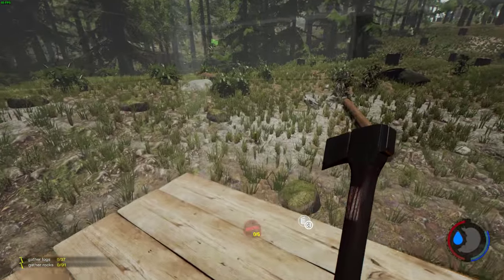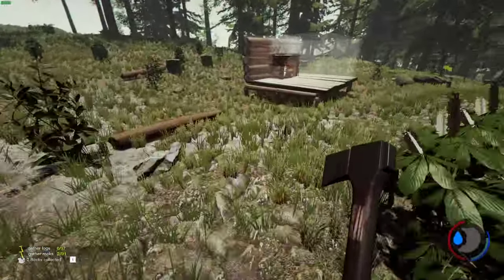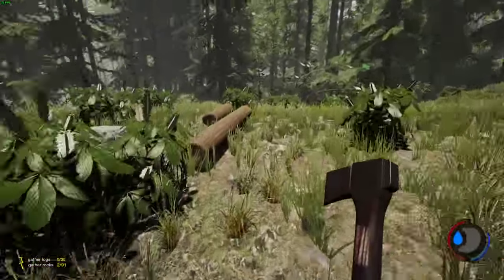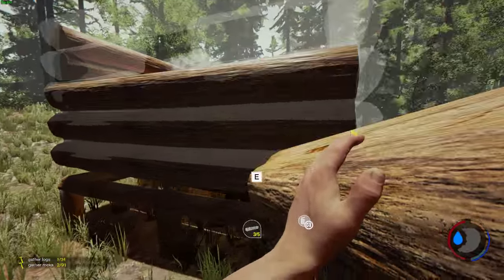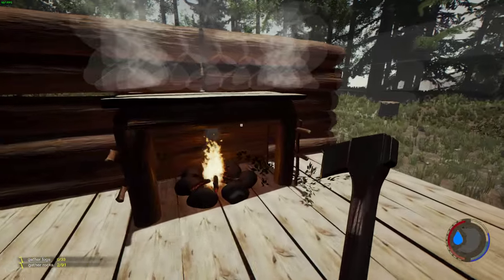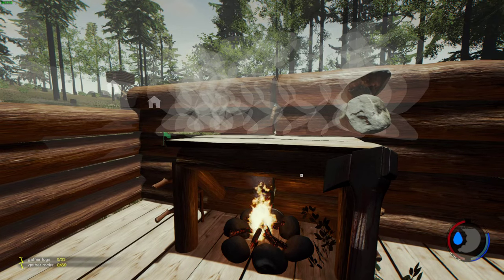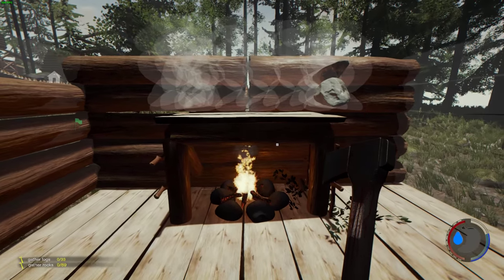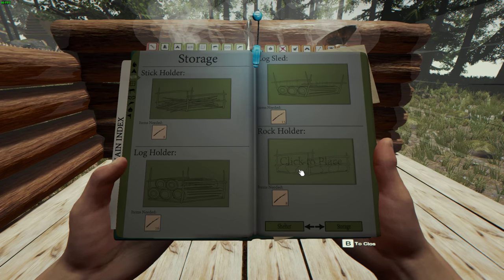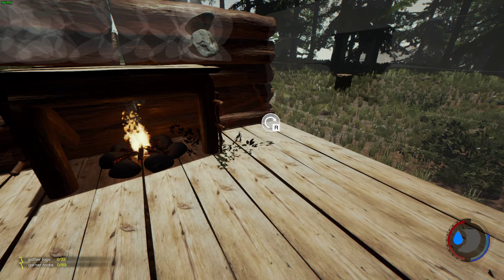I'm just going to use up these logs because I'm going to keep this building for later, so I may as well use them up — don't want to waste anything. It looks okay. When it's completed and full of rocks, that's how I do my fireplaces anyway. Dead simple, they're not difficult at all. You want to decorate it with a few stick holders or something like that, just to make it look like you've got some firewood next to it.